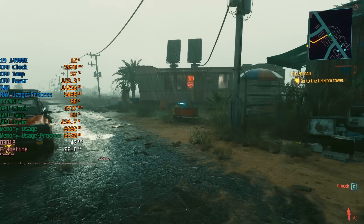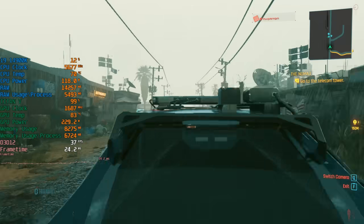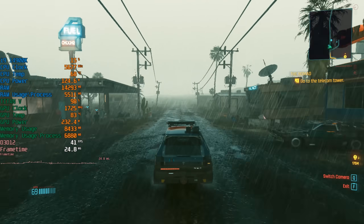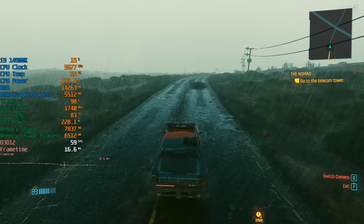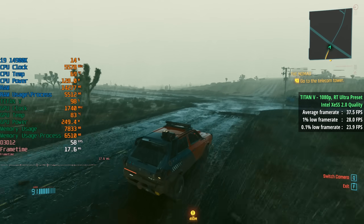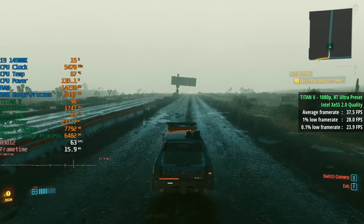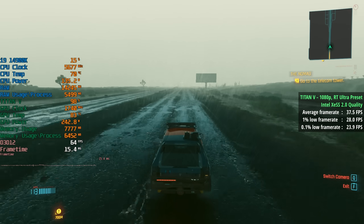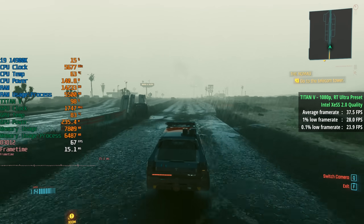First we have the RT Ultra preset with XESS 2.0 quality mode enabled. It's clear that we do have upscaling on as there is a noticeable dip to the visual clarity with blurriness and jagged lines visible around certain objects, but it runs pretty well. I started off exploring the badlands outside of Night City where performance is always better because there is a lot less going on. I was still surprised to see at least 60fps some of the time, especially as I had resigned myself to a 30fps frame rate target at best. The ray tracing effects are enabled here and it looks pretty good.